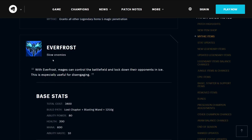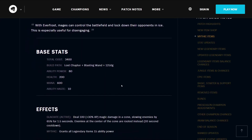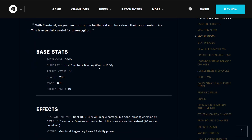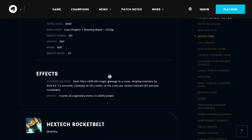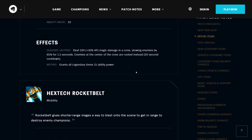The Everfrost helps you slow enemies — mages can control the battlefield and lock down their opponents in ice. It costs 3400 gold, builds from a Lost Chapter and a Blasting Wand, and 1250 gold. It has 80 ability power, 200 health, 600 mana, and 10 ability haste. Its active Glaciate deals 100 plus a percentage of your AP magic damage in a cone, slowing enemies by 65% for 1.5 seconds. Enemies at the center of the cone are rooted instead, on a 20-second cooldown. It grants all Legendary Items 15 ability power.